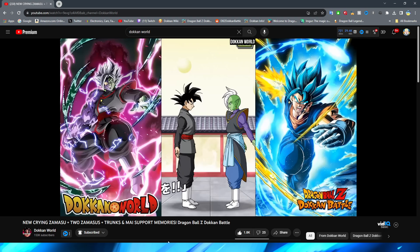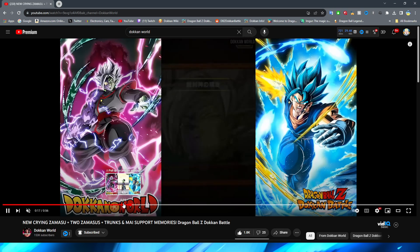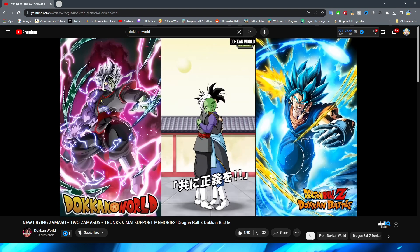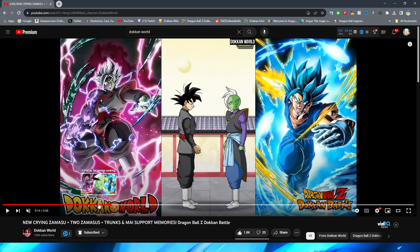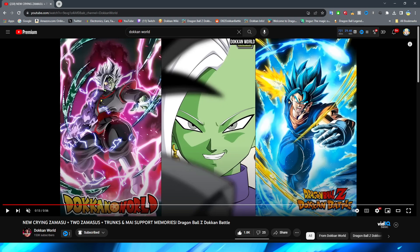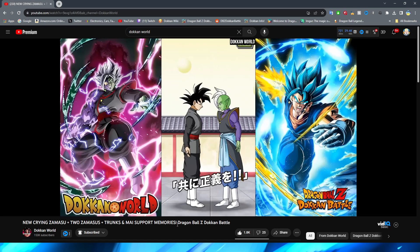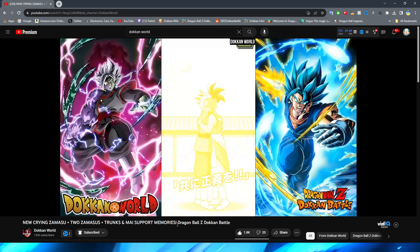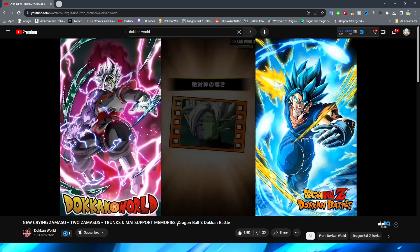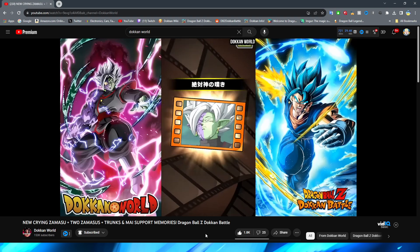Even though it's a little choppy how they move together it's fine, but the definite shame is that they don't spin around. This scene is pretty iconic because the camera kind of spins around both of them — going around one's back to the next one's back, showing their faces with a bit of rotoscoping. It's a little unfortunate they didn't animate that spin at the end since that's what this scene is known for. Still a very good looking support memory in my opinion overall.